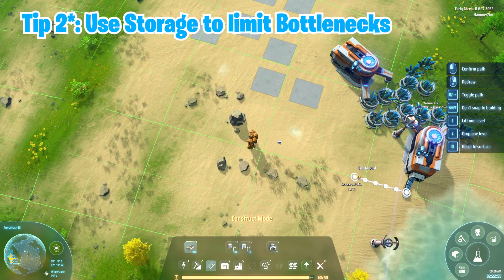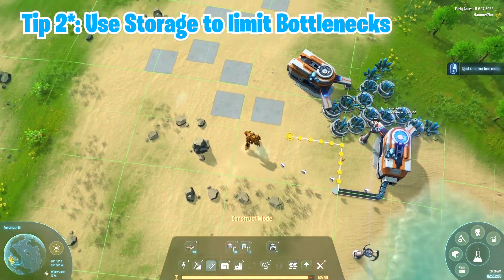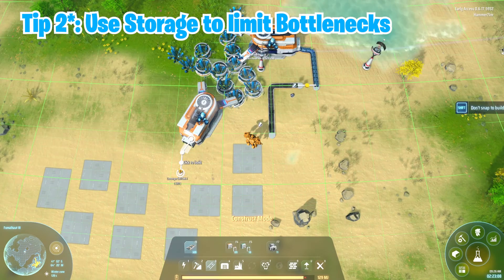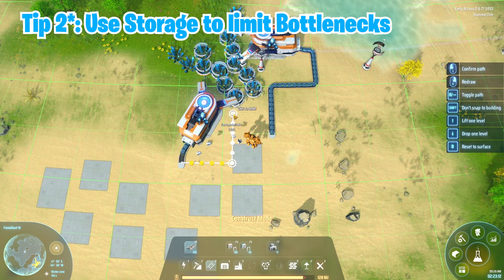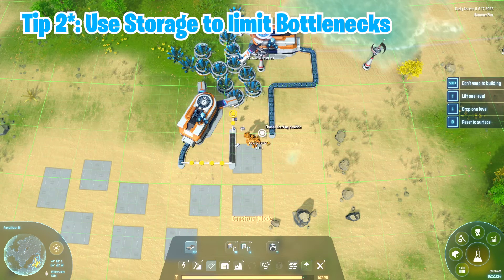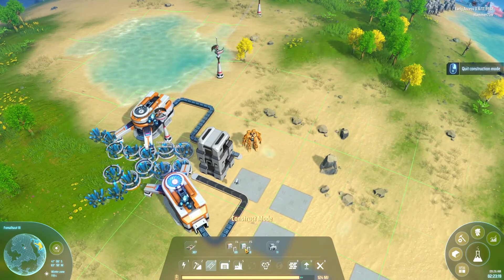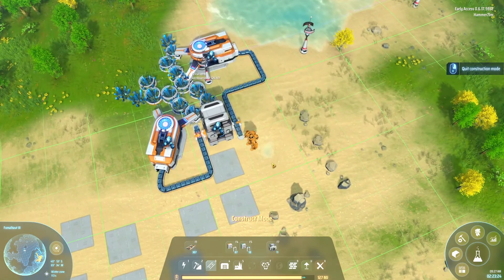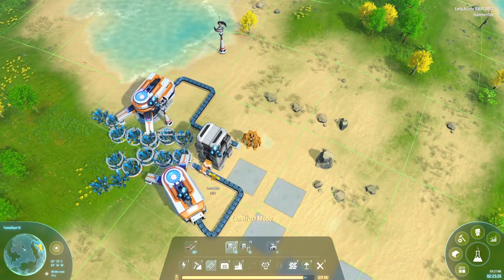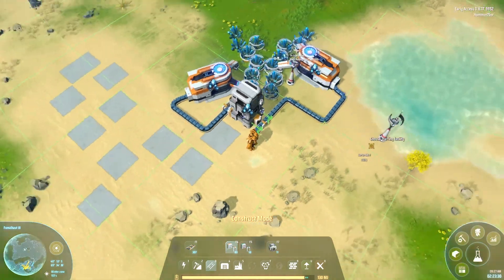The first tip I want to get into is that when you take your mines, I recommend always connecting them to a storage unit. Connecting them to storage allows your mines to work constantly. I'll show you an example — I make sure the storage is coming in there and we are now storing iron ore.